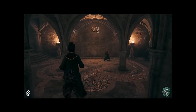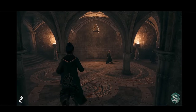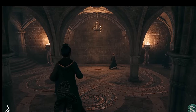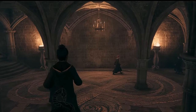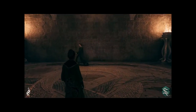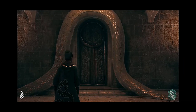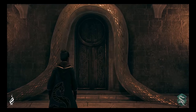Eu não paro de ficar impressionado com esse jogo e as suas casas — tudo tão distinto, diferente e original. O corredor de acesso à casa da Sonserina é inacreditável: escuro e escondido como se fosse uma masmorra, com tetos baixos e colunas estilosas. Nada indica a presença de uma casa ali, até a personagem se aproximar da parede de tijolos, onde uma cobra de metal dourado circulava o centro do corredor como se formasse uma emboscada.